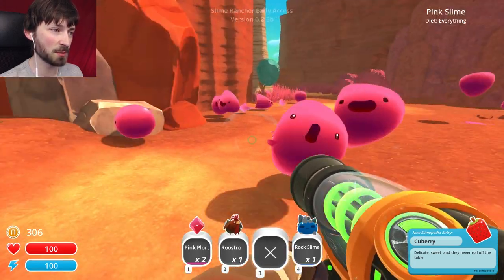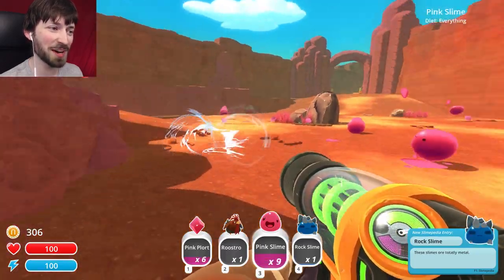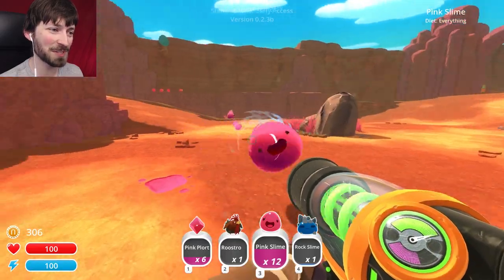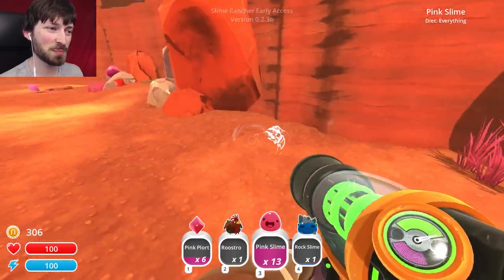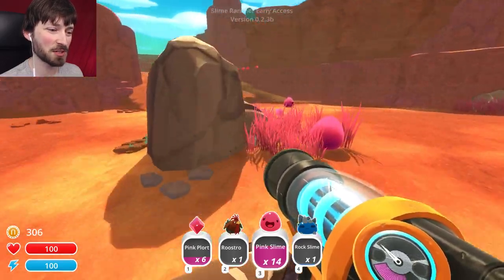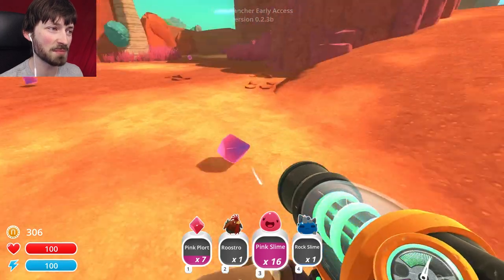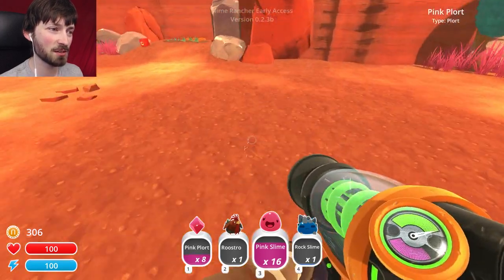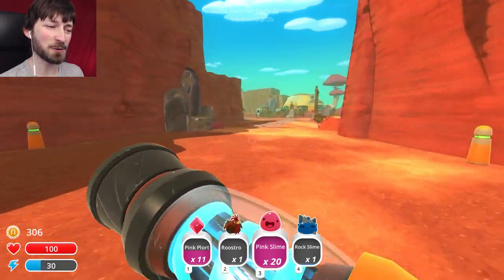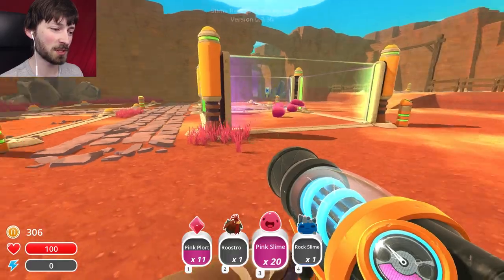We'll suck up some of these guys because I want to take them with me. Oh my god, there's so many of you! I'm getting their plorts as well. This is probably me Ghostbusters — you go around collecting them and then you put them in the containment field. This should just be transformed into a Ghostbusters game, that'd be awesome. So we got a roostro and 20 pink slimes — I guess that's a lot. It's the most I could carry.